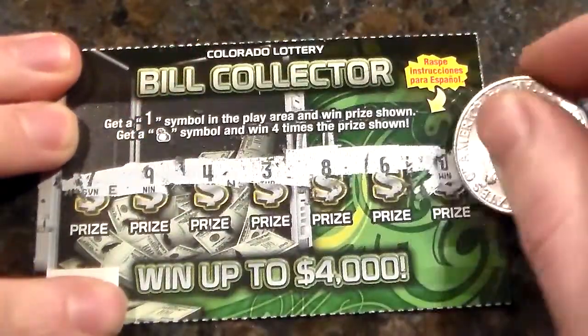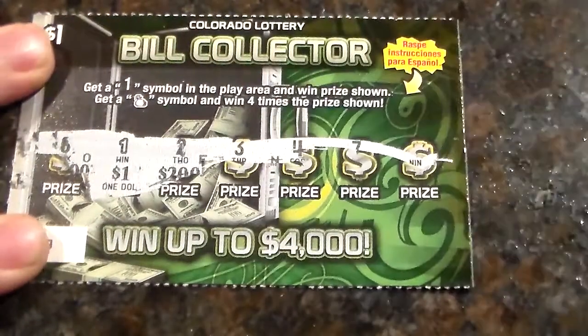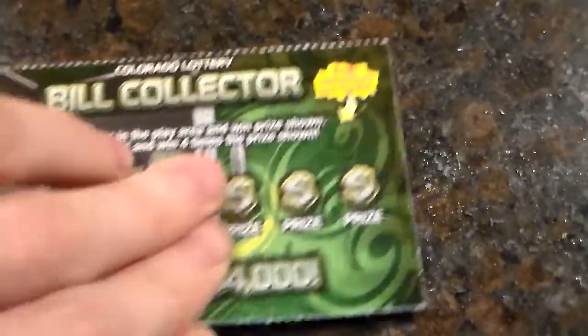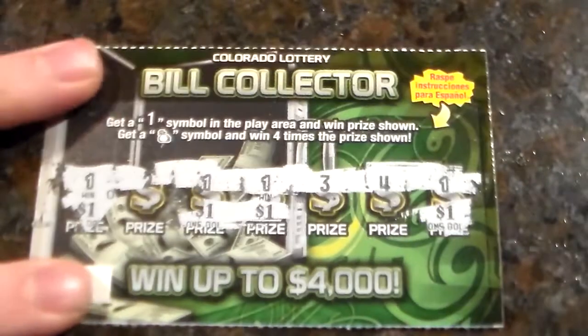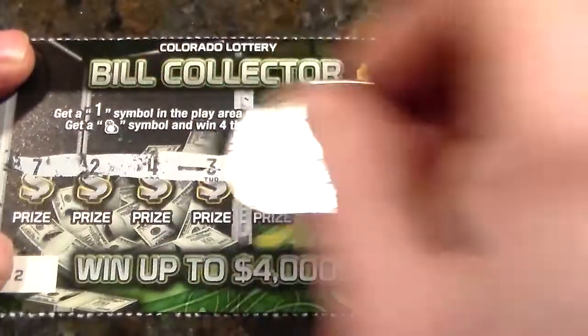This one is one buck — another buckaroo. Got about 10 left to go, and this one's a loser. We got another dollar on this one — $1 on that one. And let's try this one — it is nothing. We got 1, 2, 3, 4 — and each one's a dollar, so $4 on this one. Pretty good. So that's two fours, a couple twos, and a lot of ones — totally what I expected it to be.